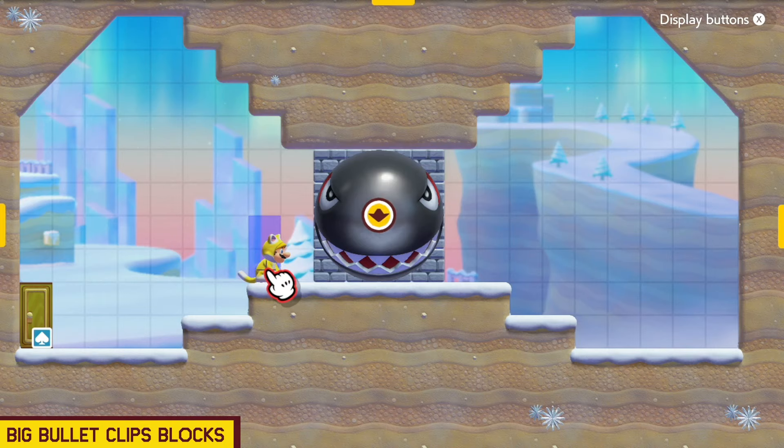You may know this already. Cat Mario can scratch at a big bullet coming towards you and make it go to the right, which will destroy blocks and open up pathways. If you do that cat scratching at the right time, these blocks won't actually break right away. The bullet will clip through them and not break the first line, then start breaking the last three lines. This is a pretty interesting bullet clipping through solid blocks glitch.